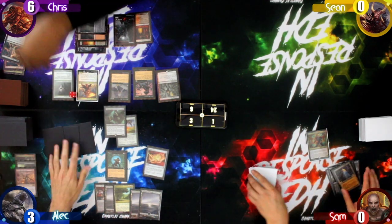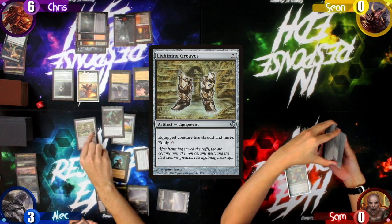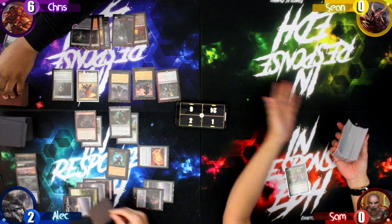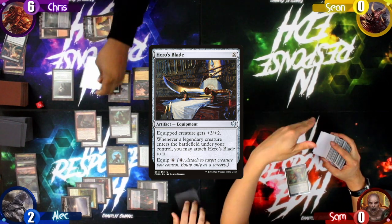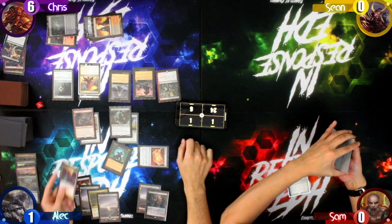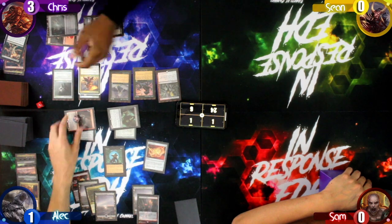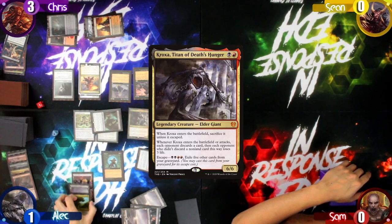Alec starts his turn losing three from Dark Suspicions and randomly discards a card. He draws and pays two to cast Lightning Greaves, followed by a Surly Badgersaur which he immediately equips and passes. On Chris's upkeep he loses a life and draws a card. Chris draws and casts Hero's Blade, equipping it to his commander. Alec then discards his only card to Bottomless Pit — the Badgersaur gets a +1/+1 counter since it was a creature card. He moves to combat, swings both creatures at Chris, who blocks and kills the bigger creature but takes three damage. Alec escapes Kroxa from the graveyard, and since Chris doesn't have a card to discard, he takes three life and loses the game.